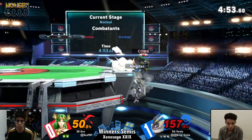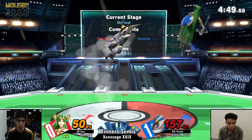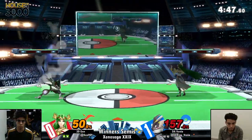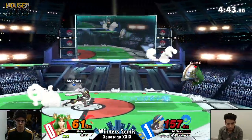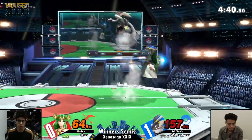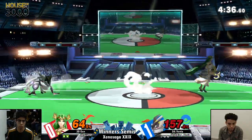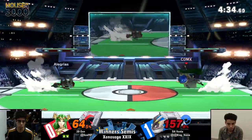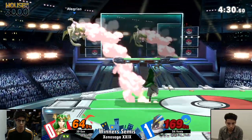Air dodging the explosive flame. Playing control, getting it back here. Jen is still holding onto the stock at 157%, so anything for Palutena at this moment can kill. Everything from this point moving forward is going to be extra credit.